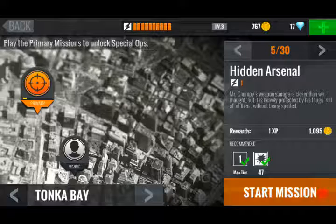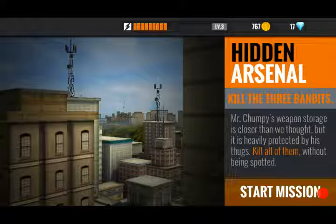Let's start the missions right here. It says 'Hitting Arsenal' — kill the three bandits. Mr. Chumpy's weapon storage is closer than we thought but it is heavily protected by his thugs. Kill all of them without being spotted.